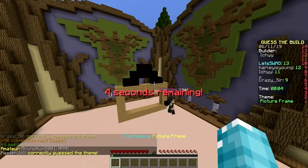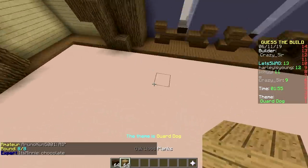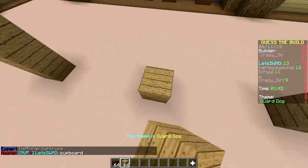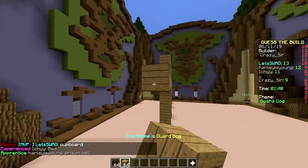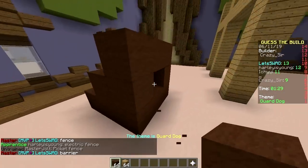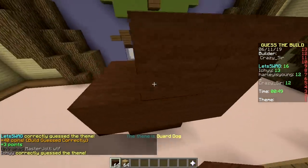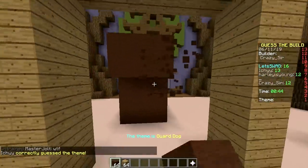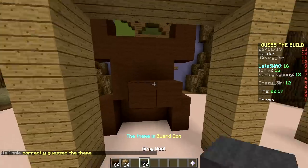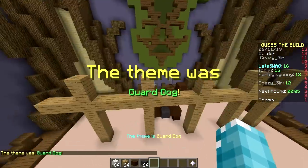Last builder - another new theme. Brown wool, wood planks. Some type of table? It looks like a prison. Prison cell? Electric fence? Zoo! What the hell - I wasn't even done building! Oh my god, what a guy. I can't win anymore. Let's swag is just genuinely good - not cheating.